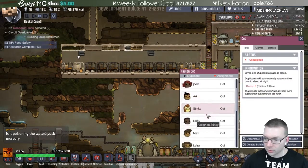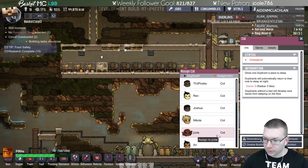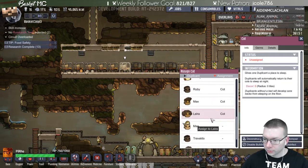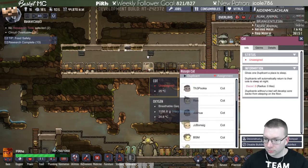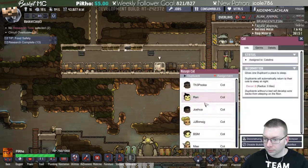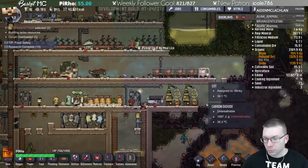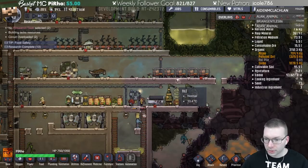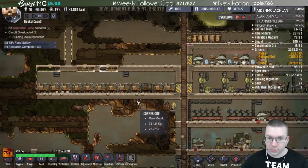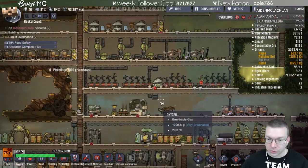They don't assign beds until they have to go to sleep. I just heard the sound for new duplicates. We have just enough beds - one extra so we can remove one. Otherwise we'll need more beds. We're going to expand this room; I was considering making a second floor. We're not researching any technology so we have a lot of different things we could do.